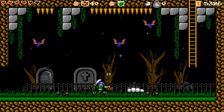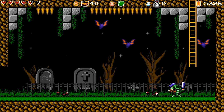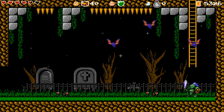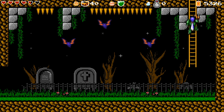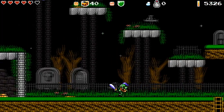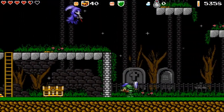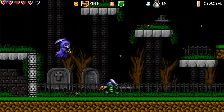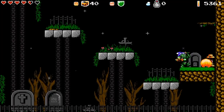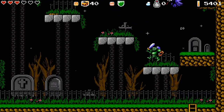Actually if I avoid all the bats up there none of them will attack me I don't think, if I leave them all alone. Make that one go and then just get up out of there. Actually if I can pull one or two of those off at a time, that's much much better than fighting a bunch of them at once.